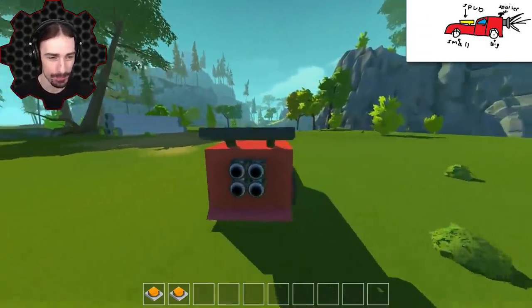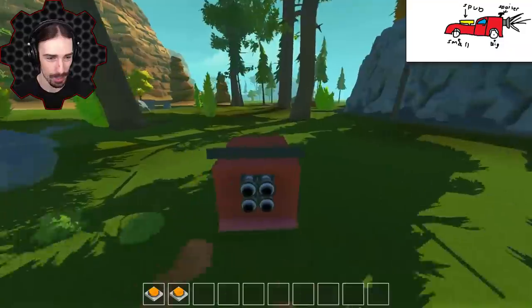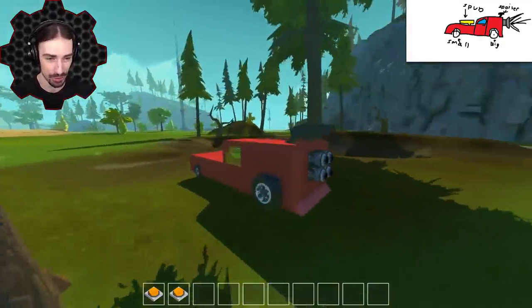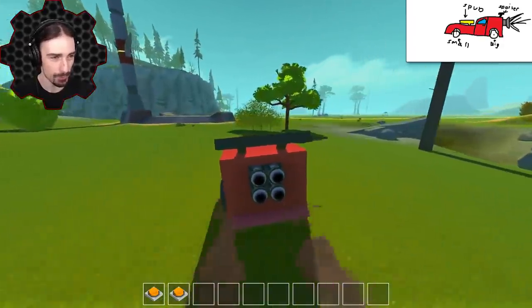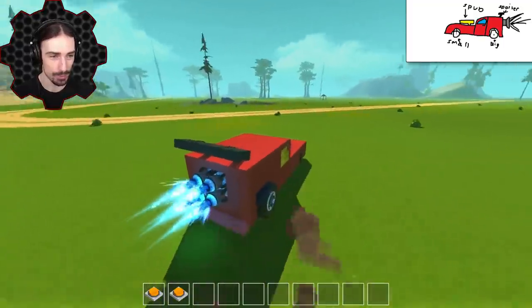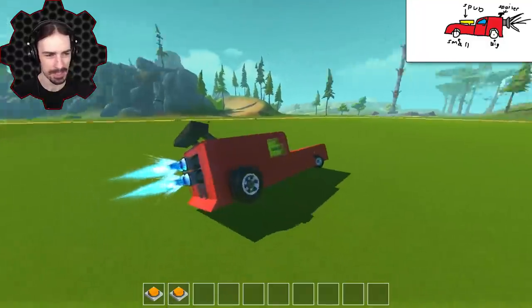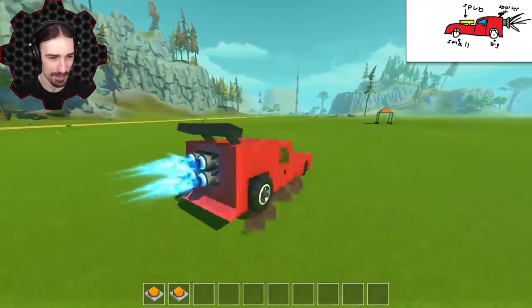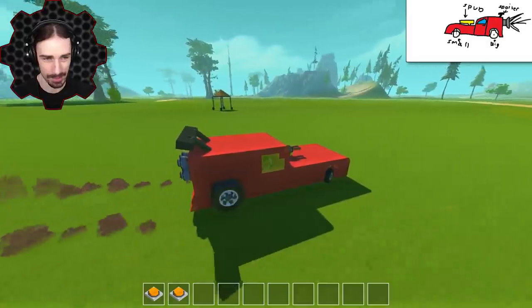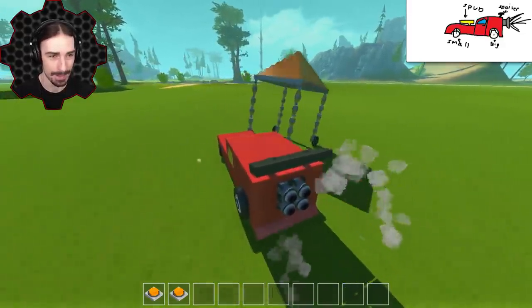Number one is the rocket and number two is the spud gun. Let's drive it around normally before the super rocket boost — we have four max thrusters on there and no suspension, so handling is probably going to be terrible. We're getting to a nice open area and triggering the thrusters — three, two, one, go! I'm spinning out already — just a little drifting — and now we're going. Oh hey, this thing's pretty good at recovering. We're doing barrel rolls all over the place. The spud guns have a pretty nice trajectory, and it's not too laggy.